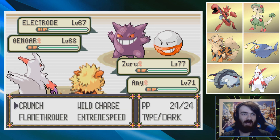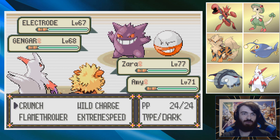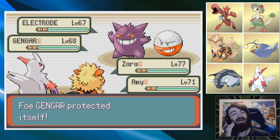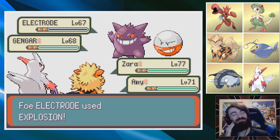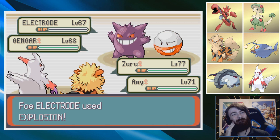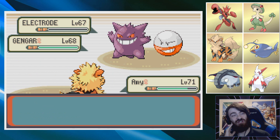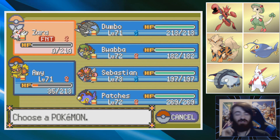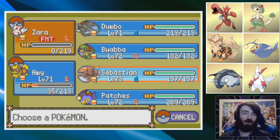I'm expecting that Electrode to explode, so I'm going to double into Gengar. It Protects while it explodes - I should have expected Protect. That still one-shots after the Intimidate - jeez. Oh yeah, that sucks. We just lost our best Pokémon.